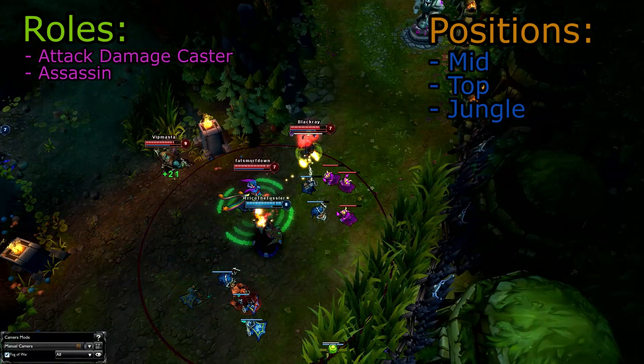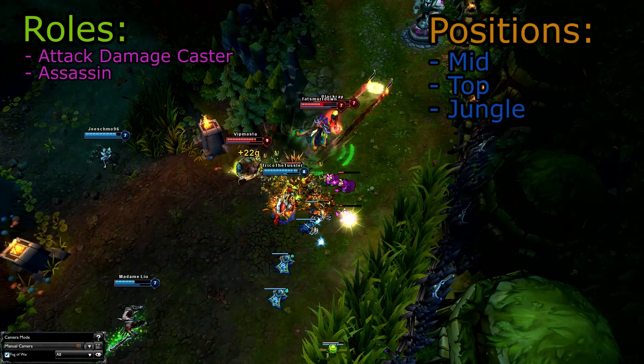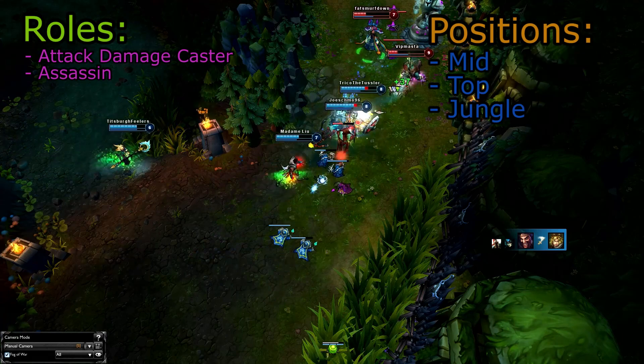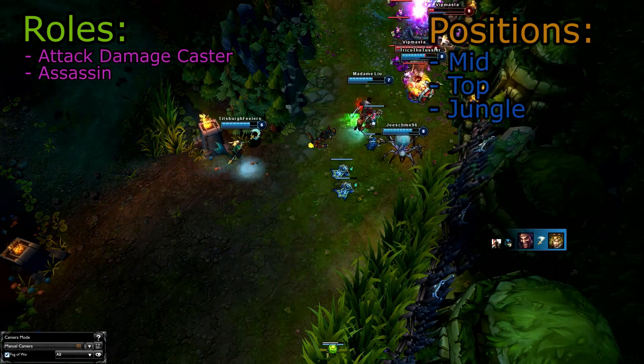Once he hits 6, every enemy on the map will need to be cautious as he could man-drop just about anywhere he wants. He's a force to be reckoned with early and mid-game, but as time wears on he gets elderly fast and isn't quite the threat he used to be.